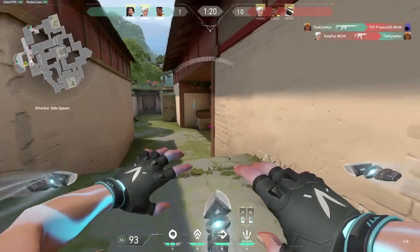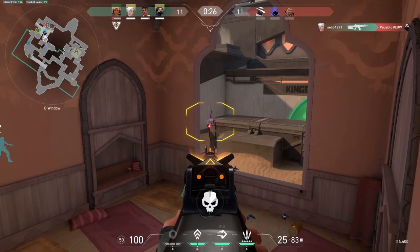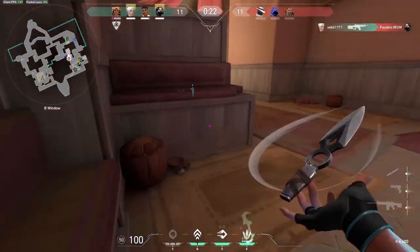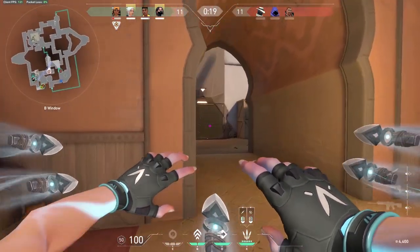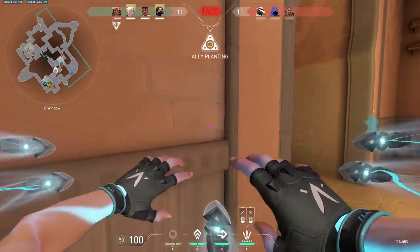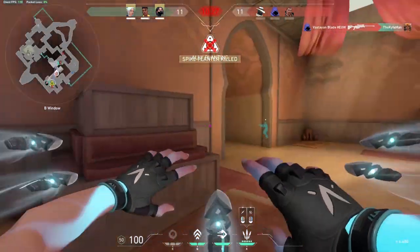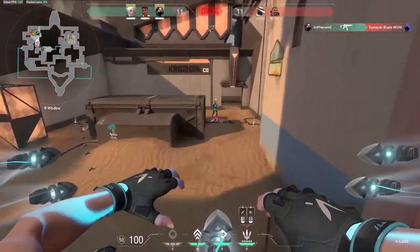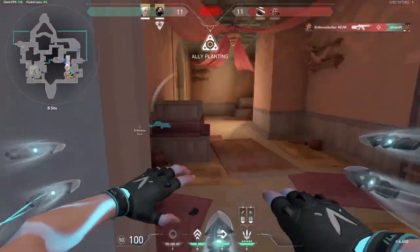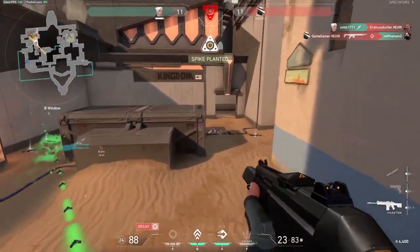X — Bladestorm. Bladestorm is the coolest ultimate in the game. When pressing X, Jett pulls out 5 knives that you can throw at your enemy. Each knife does 50 damage to the body and 150 to the head. Left click throws 1 knife with 100% accuracy even while moving. Right click throws all remaining daggers at once — missing probably means you die, but hitting it means they're definitely dead. After killing someone with a knife, your ultimate recharges and you regain all 5 knives.